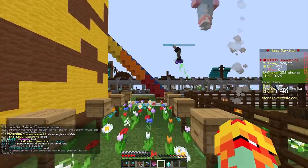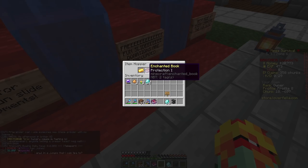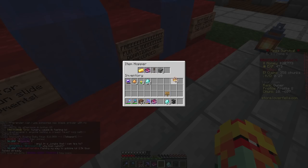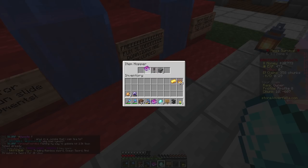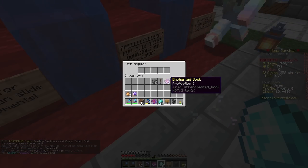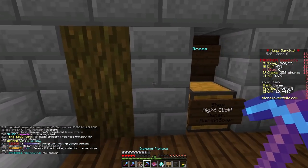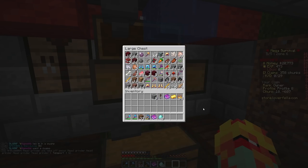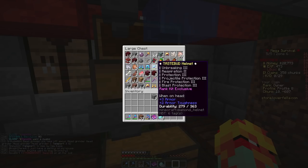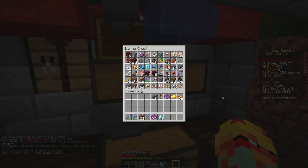Let's go check our fun slide donations. I have not looked at this since we built it. I'm assuming the hopper is completely backed up at this point. We were correct. We want to make sure we separate all this stuff from our inventory so we don't gain an unfair advantage, because this stuff all has to be shared among the brothers. It looks like we got a daily key, a protection one book, and some blaze powder. Let's go check the bulk storage below.